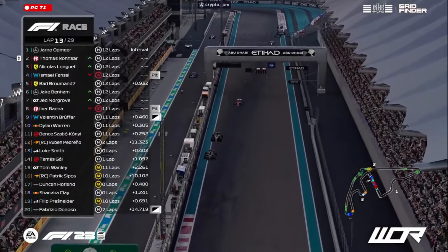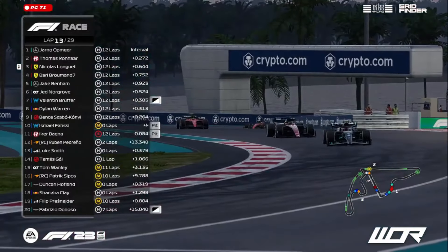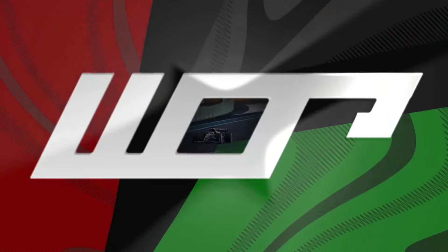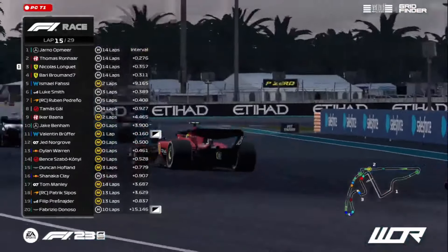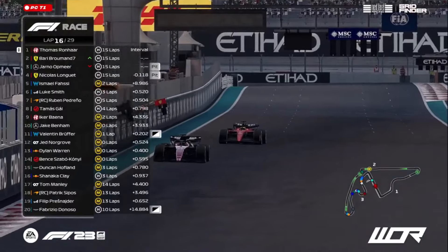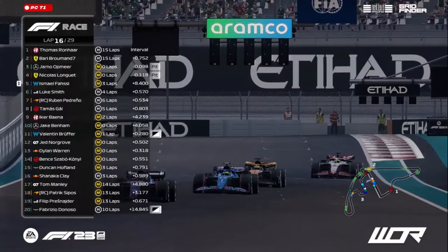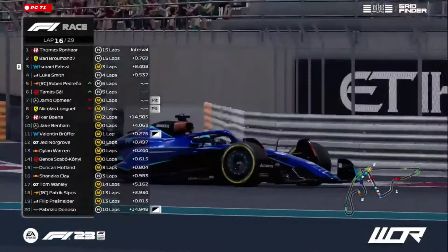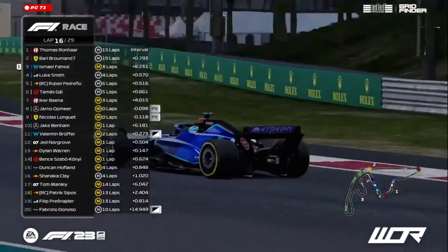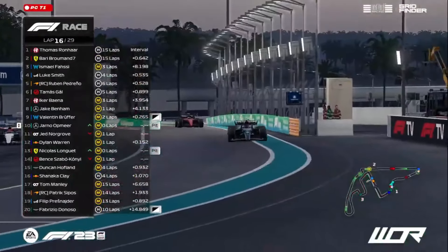It doesn't actually matter if Yarno or Thomas win this race, unless Ishmael Fassi is in a race-winning position — then yeah, it's a little bit of a concern. Ishmael now into the pit lane. We'll see if he opts for a set of hards. Ikebena also into the pit lane — that will leave the Flying Dutchman leading this race ahead of Thomas Ronjar. Nicholas Longay in third, fourth place for Barry Borom, and Jake Benham in fifth. All these guys starting right at the back of the order, having a great time of it. Yarno Watmeer and Nicholas Longay both into the pit lane. So Thomas has the lead ahead of Barry Borom. That is the undercut being activated by both Yarno Watmeer and Nicholas Longay. Thomas Ronjar choosing to go longer. Ishmael Fassi will be the net race leader in this Grand Prix — where will Yarno Watmeer and Nicholas Longay emerge?